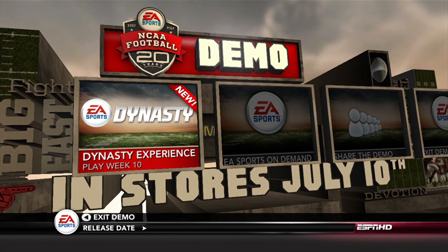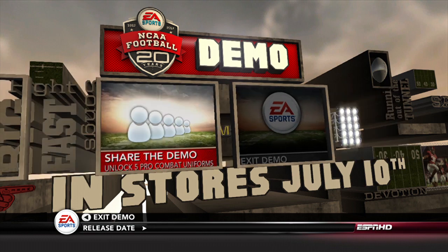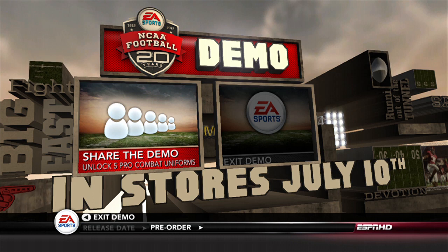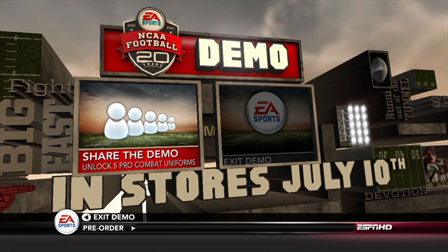We've got those as two of the three matchups in the demo, the other being Kansas State and Baylor that same day. You'll also be able to check out the studio updates by Reece Davis and the ESPN bottom line. We really wanted to put you into the dynasty experience rather than just a play now, to show you those extra presentation aspects. Sharing the demo with a friend gets you five Nike Pro Combat uniforms — LSU, Navy, Stanford, Boise State, and Ohio State. It's pretty easy to just share the demo with your friends.